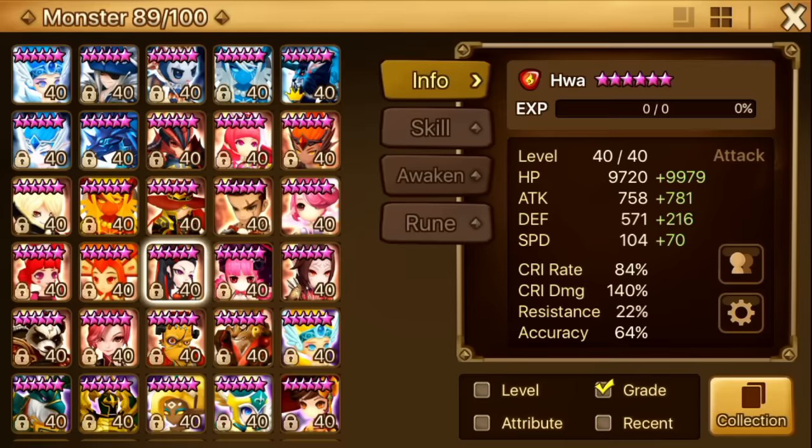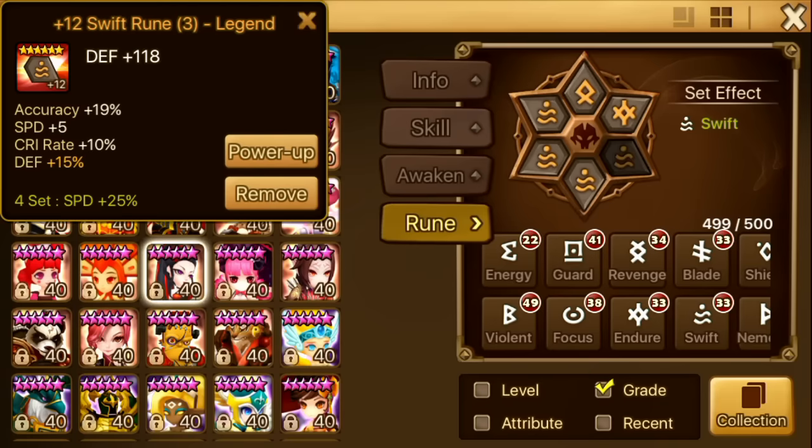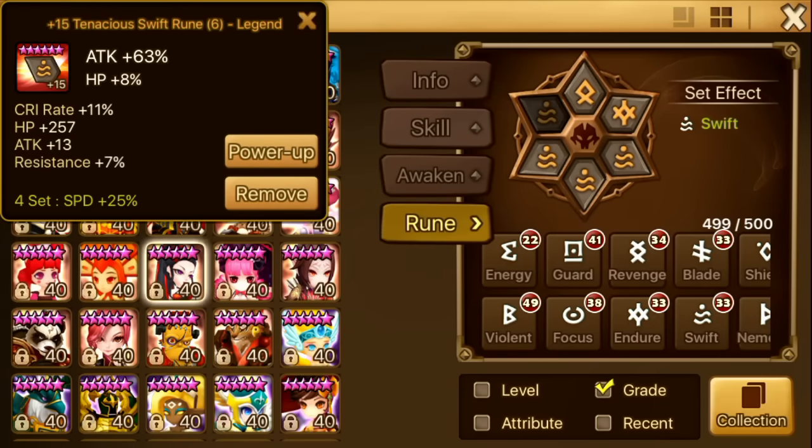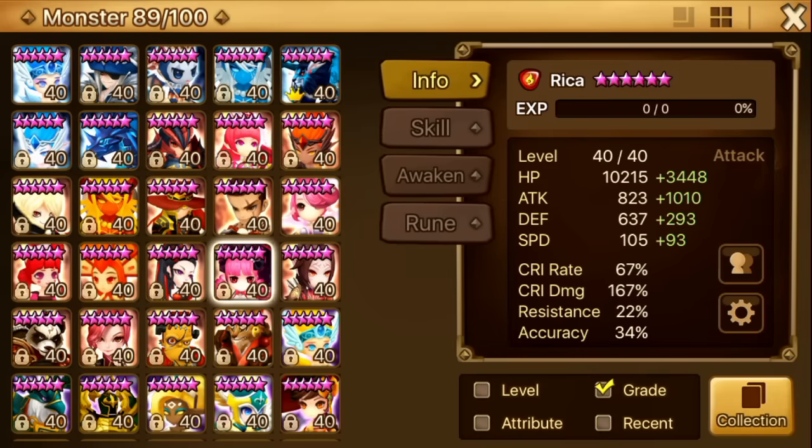Next up is Hua. This is a raid Hua — I use her in the back line as well. She's pretty good with her leader skill. I recently made a video on her. She's on Swift Broken — speed, crit damage, attack. She's very good in raid and I use her in dragons and giants. There are teams that can do dragons with her too, but I'll skip that for now.